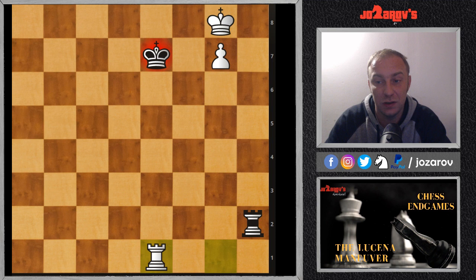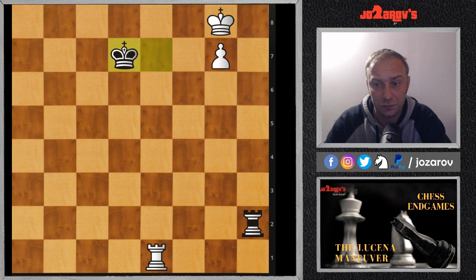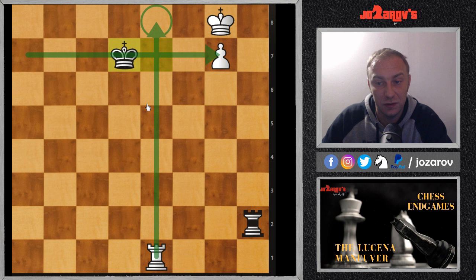The best move here is to play rook on e1. Your opponent then has to retreat — maybe playing king on d7. Now comes a very important pattern which is applicable in all setups when you have this advanced pawn and when you have restricted your opponent's king's ability to play.